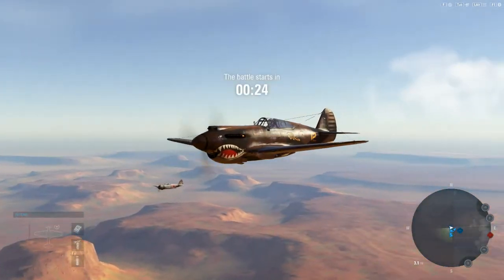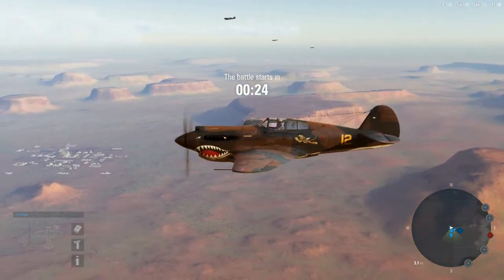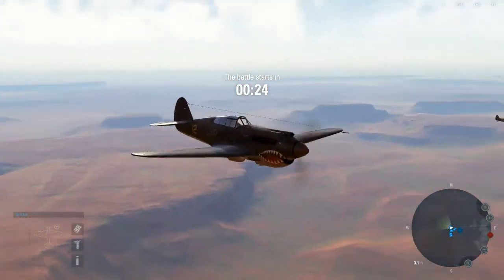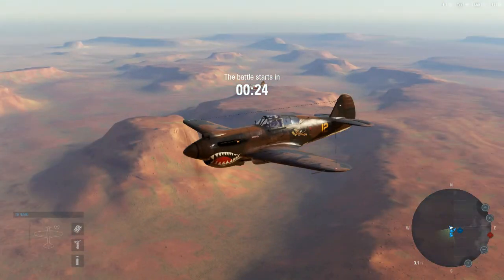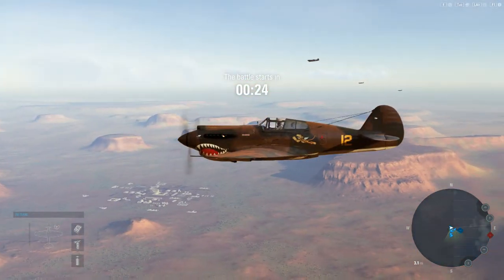Hello, welcome to the very first replay for Warplane Wednesday. Today I have the Tomahawk 2B. This is obviously the plane that the Flying Tigers had used - it's even got the Flying Tiger logo on the side there, which was made by Walt Disney.